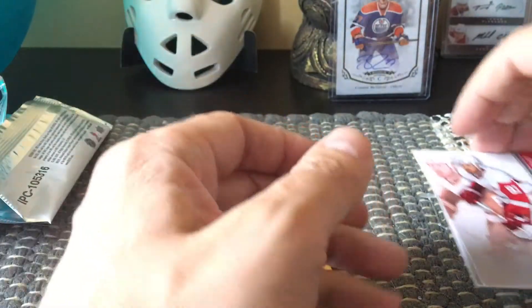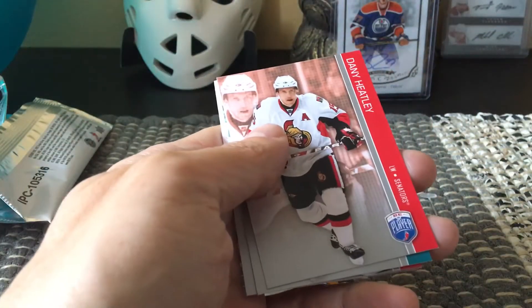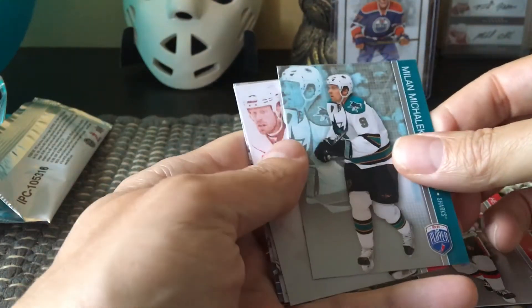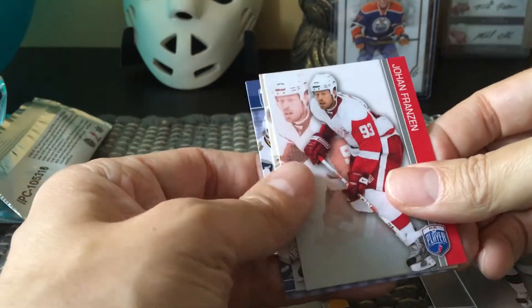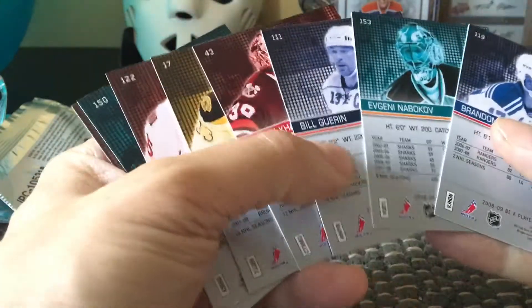They're sort of colorful — I would say techy looking, kind of Star Trek-ish — but they're actually decent cards. The thing to collect would be the autos, and there are a lot of autos in the set; that's the whole idea behind it. In our second pack we have a Danny Heatley, a Milan Michalik, a Johan Franzen, and a Ryan Getzlaf. I don't believe any of these are rookies.